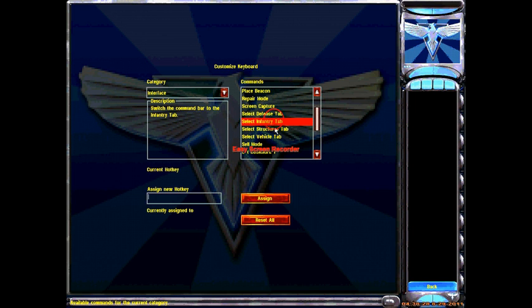Sell mode is L. The infantry tab is E — I almost unassigned it by accident. For repair mode, I recommend taking it off K and putting it on A, because A is away from everything and reduces the chance of accidentally selling your buildings. You don't want to sell your MCV or war lab when you're trying to repair.